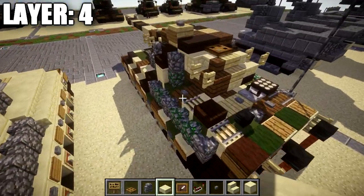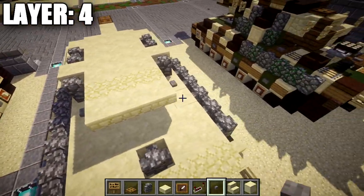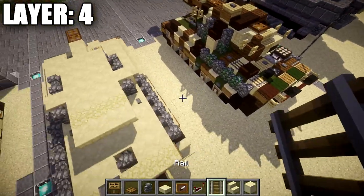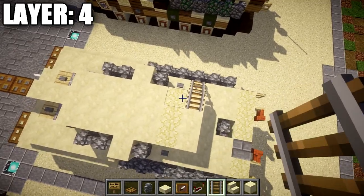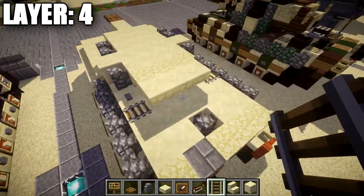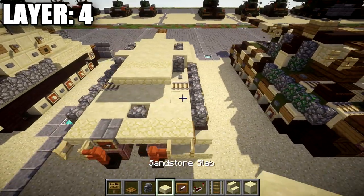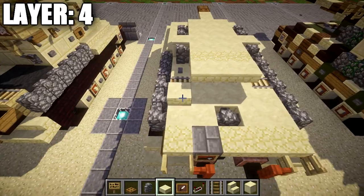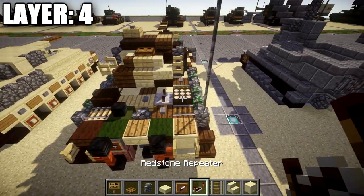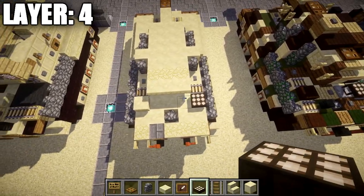In the middle space, place a sandstone upside-down stair followed by sandstone upside-down corner stairs on both sides, then a sandstone top slab coming off those three sandstone upstairs. For the back section, place stone buttons on the two smooth sandstone blocks on both sides, then place iron rails on those two smooth sandstone blocks for engine vents. Over to one side place a sandstone slab; on the other side place a daylight sensor — it's a little different on both sides, so make sure you have it right.